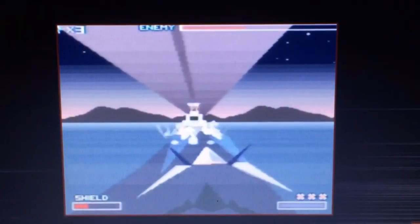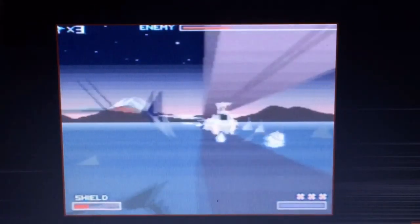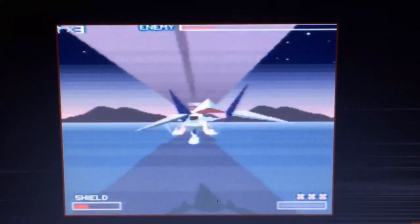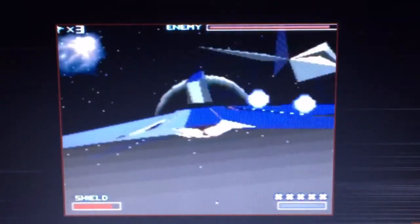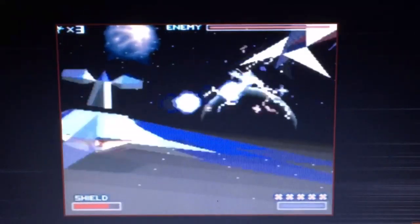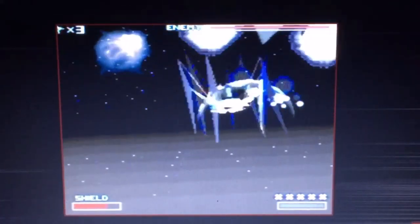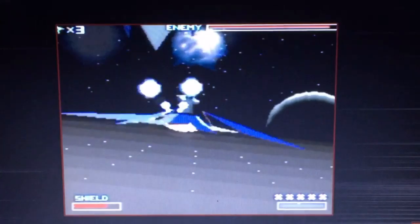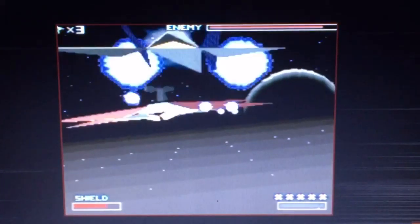The locales where the fighting takes place are surprisingly varied: outer space, in orbit around planets, through an asteroid field, on the surface of several different planets, and even some nebulas — Starwing takes the player on a varied journey. Even so, the experience never really changes that much. Planets may have different themes like oceans, volcanoes, and wastelands, but the gameplay stays much the same, only with a different background.